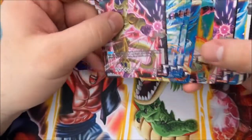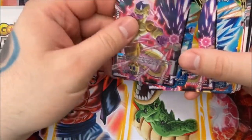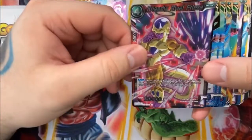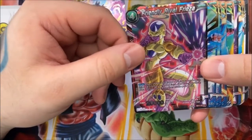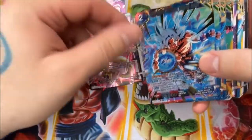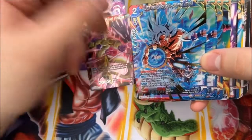The deck comes with five starter deck exclusive foil cards. First is Friendly Rival Frieza — if your leader card is red, when you combo with this card, choose up to one red extra card from your deck, place it in your drop area, then shuffle your deck. Next is Ultra Instinct Son Goku, Universal Impulse. He has Energy Exhaust because he's a red-blue card.